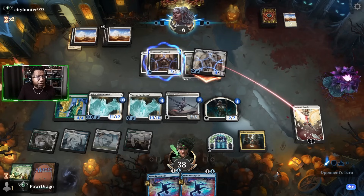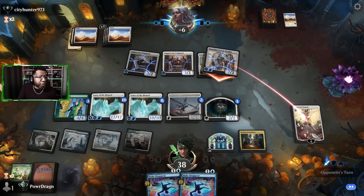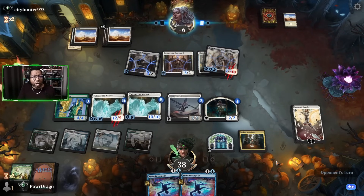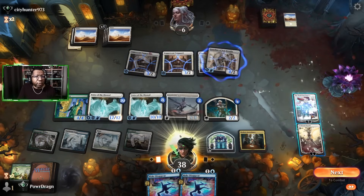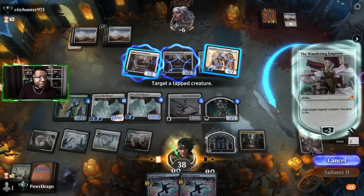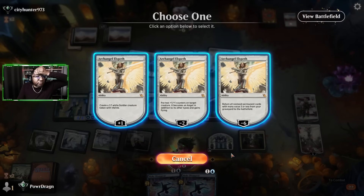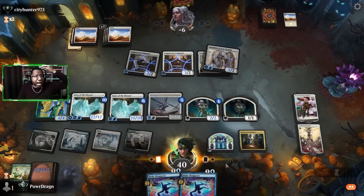If they leave that tapped they are making it susceptible to a Wandering Emperor, giving us more outs. Right now I'm assuming we only have like three realistic outs to the situation — or somehow them running out of cards, being sloppy, or something. And there's one of them! Unless they can make it hexproof — oh no, because I can't pay for it; it costs two more not one more. I blew it y'all, I blew it. I forgot about the Vanguards.